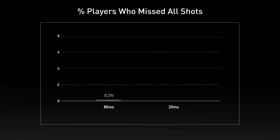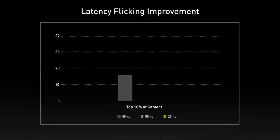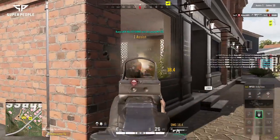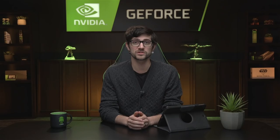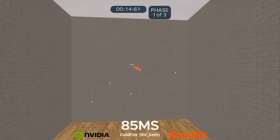Lower latency can also make difficult aiming tasks possible. In Latency Flicking, 7.5% of players couldn't hit a single shot at 85 milliseconds, but at 25 milliseconds only 4% couldn't hit a shot. Looking at the top 10% of aimers, average scores improved 46% from 85ms to 55ms, and 103% — over 2x — from 85ms to 25ms. With results from tens of thousands of gamers, it's clear that system latency has an incredible impact on gamers' ability to aim.